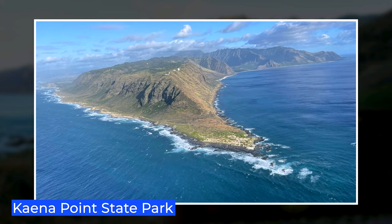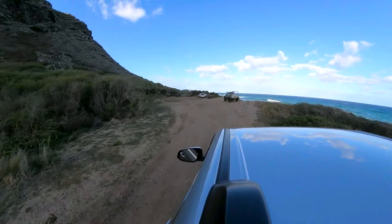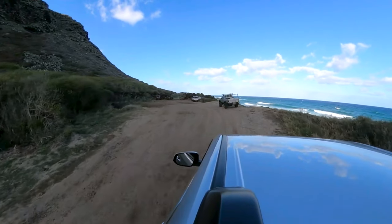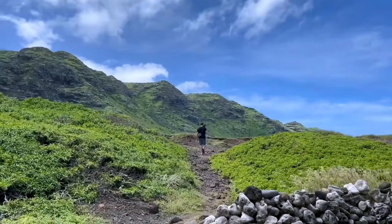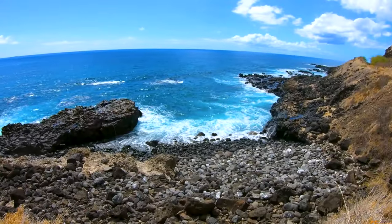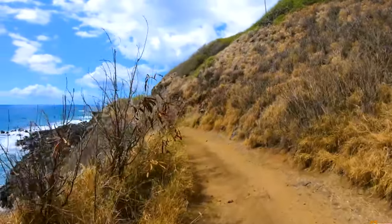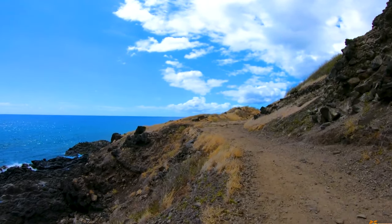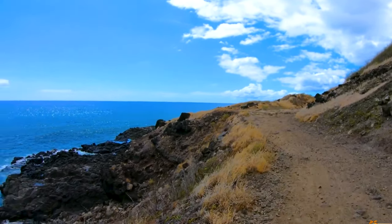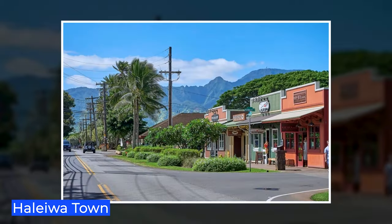Ka'ena Point State Park. To begin your adventure at Ka'ena Point, follow the northern coast westward until you reach the end of the highway. This state park may be rough as there are no amenities provided, but that also means vast stretches of empty beachfront and hiking trails. The Ka'ena Point Trail stretches 3.5 miles to the remote westernmost tip of Oahu, and the only way to get there is to walk.